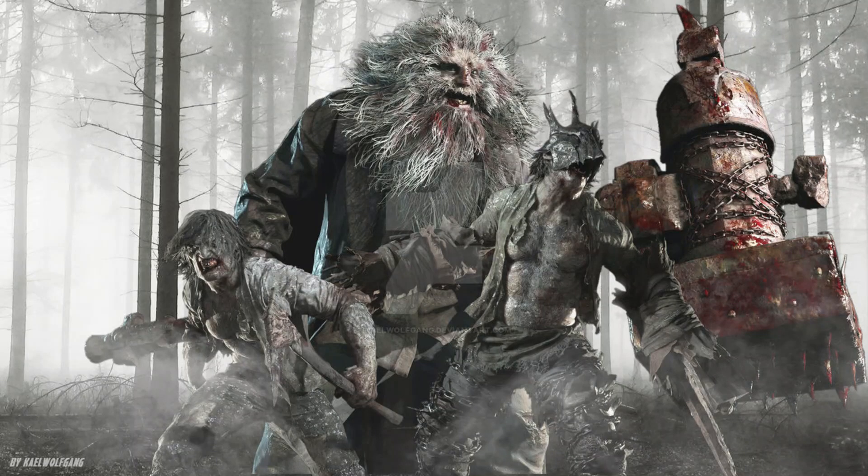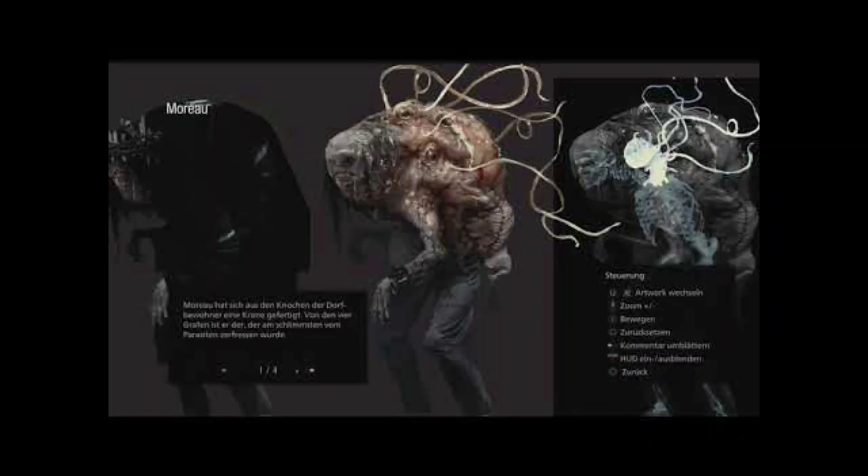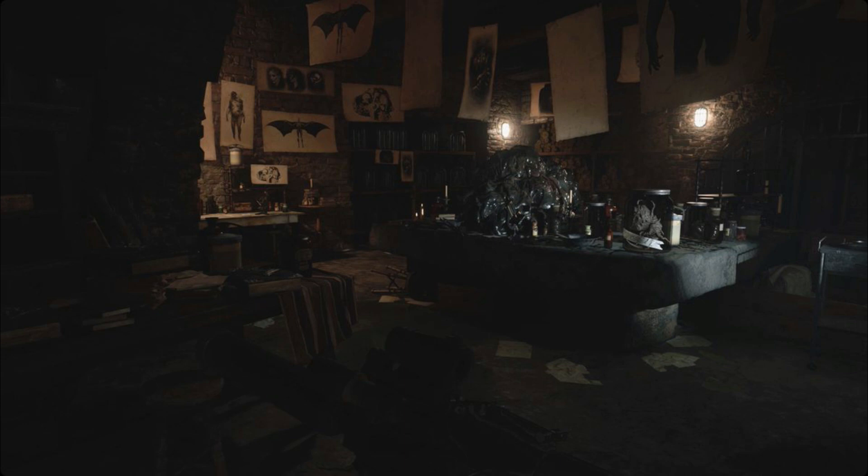The entire town is overrun with bloodthirsty werewolves. Each section of the entire village is overseen by a house, with a godlike queen as the group's figurehead, a woman they call Mother Miranda. These religious zealots are experiments by Miranda to resurrect her long-dead daughter, using a fungus-type growth that has been hidden under the area since the beginning of time.